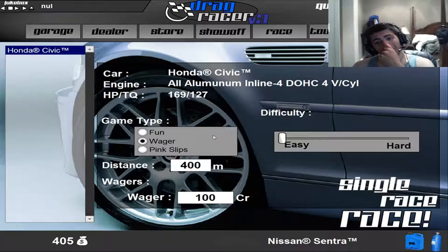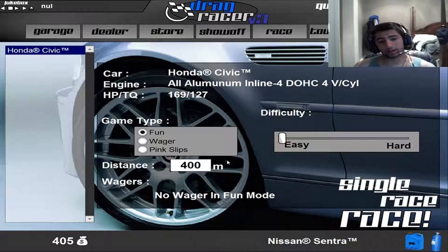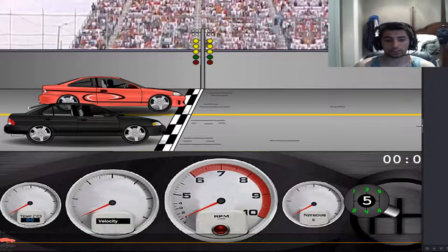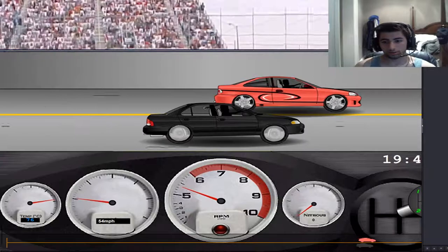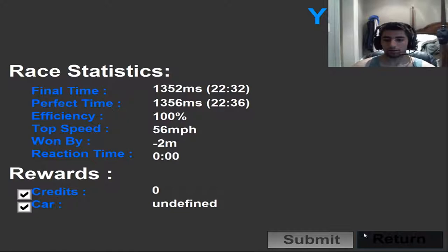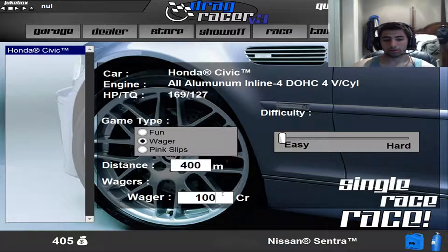So let's get right into it. I have the Sentra. I'm going to do a fun race just in case I mess this up - I kind of want to learn the gear shifting beforehand. So it's spacebar for gas. You let go of spacebar and then upshift. I somehow won - not entirely sure how, but yeah.